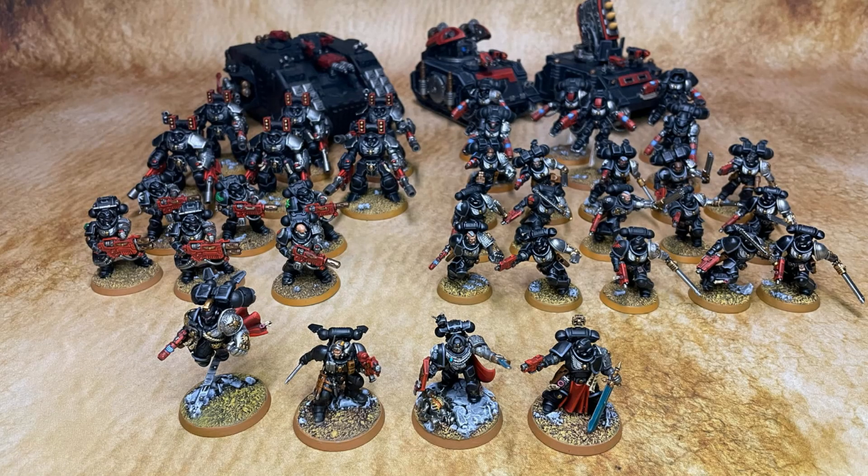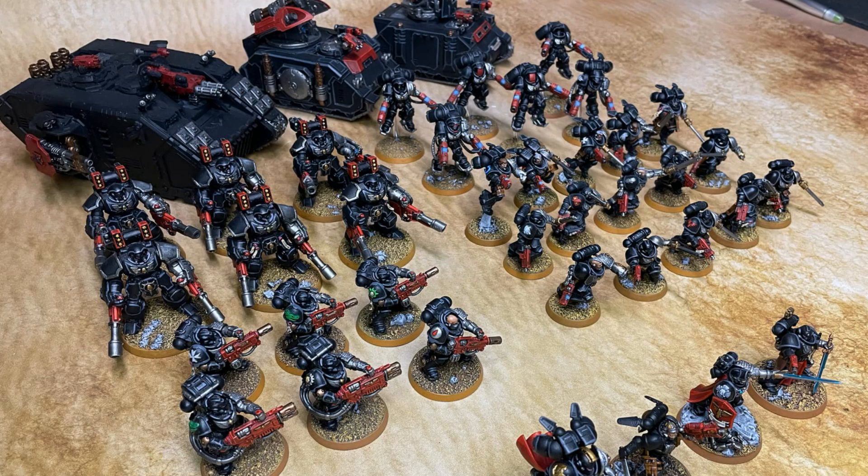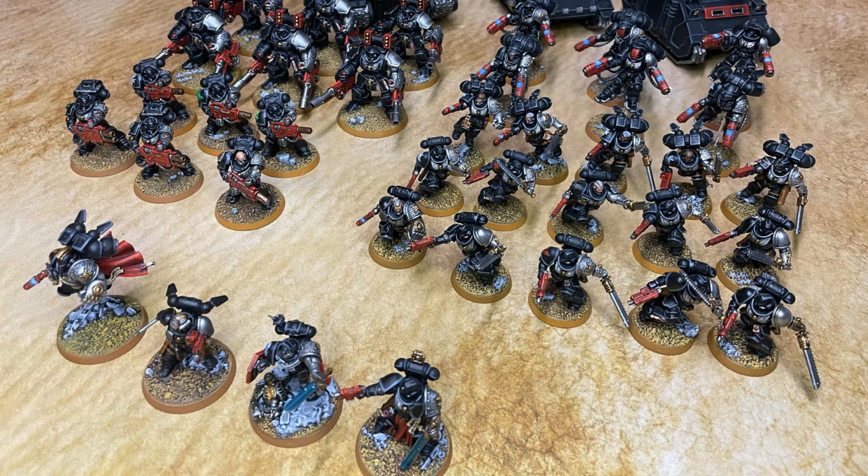The idea with this list is that it is very efficient in its shooting because I don't need lots of things to have Oath of Moment to really get their re-rolls. This is 1,995 points of Ultramarines in the Vanguard Spearhead. The only thing that really matters to me for Ultramarines here is Uriel Ventris — I'll talk about him in a second. In the Vanguard detachment, if you're more than 12 inches away from your opponent when they shoot at you, you get Stealth and Cover all the time, which makes them very defensive and durable to shooting from range. There are also a couple of really good stratagems in here.